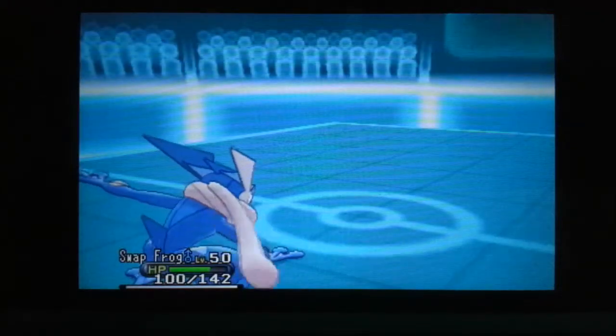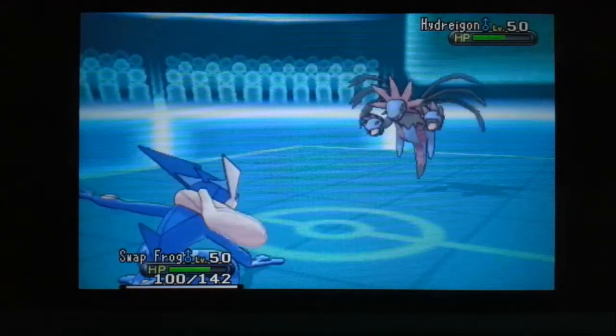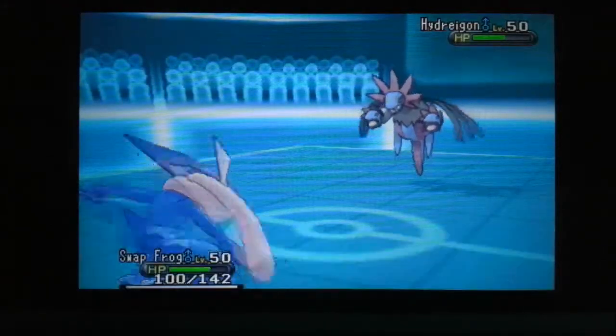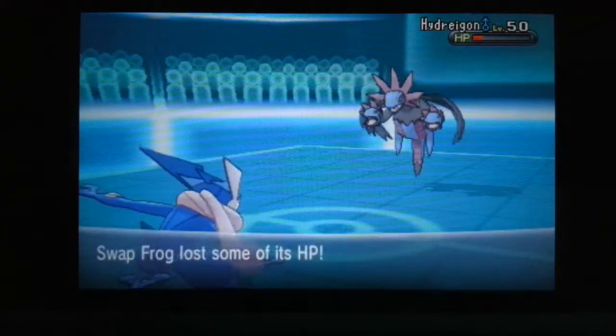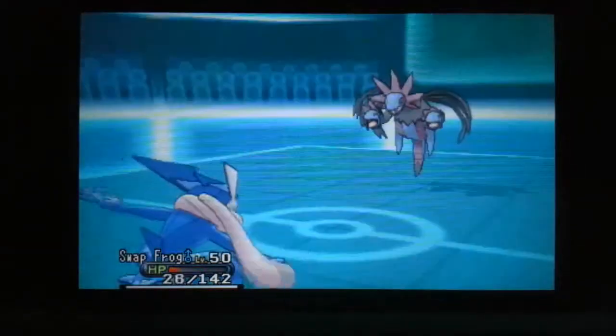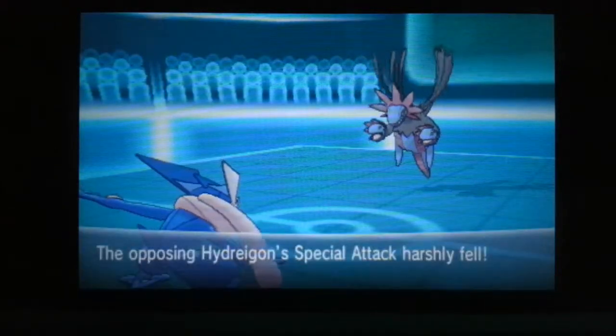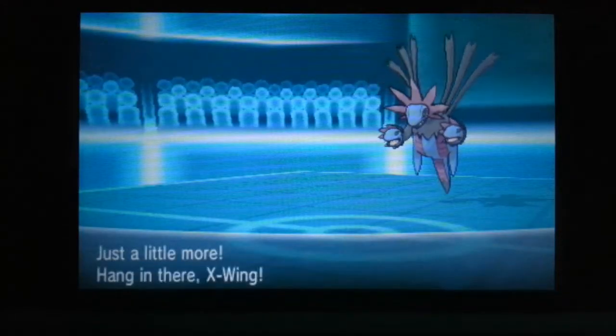The Greninja vs. Greninja matchup happened, and I Grass Knotted that. Protean is the best ability in the game. Honestly, it's just so amazing how things could change. I went with Grass Knot because I was running through Victory Road and I needed a Rock Smash user. I thought I'd just put Rock Smash on Greninja and switch it back for Ice Beam later, but I forgot to do that, so we don't have any anti-Dragon measures unfortunately.